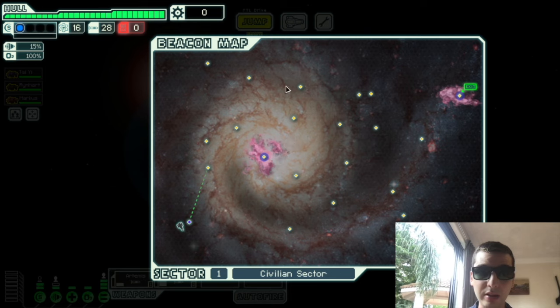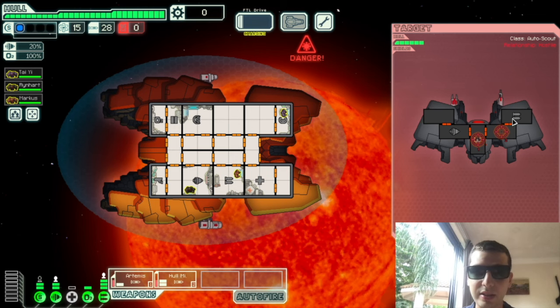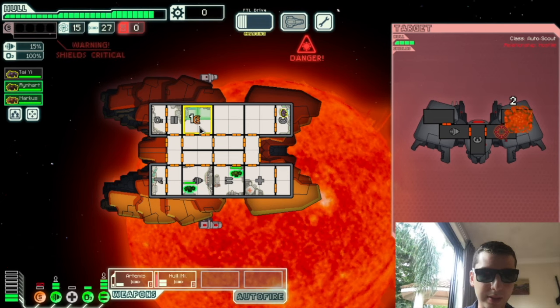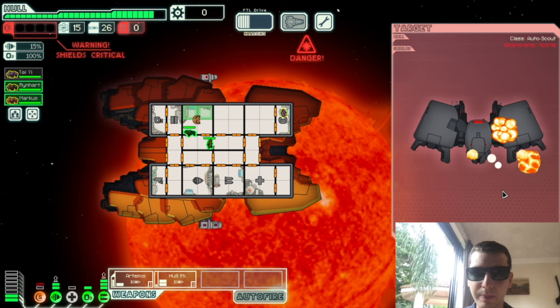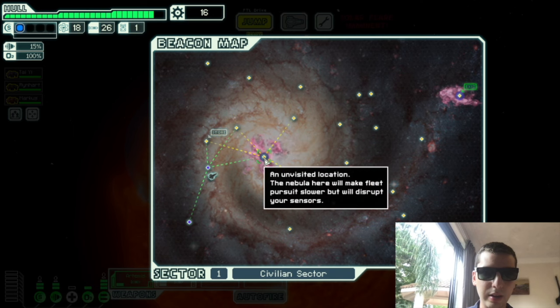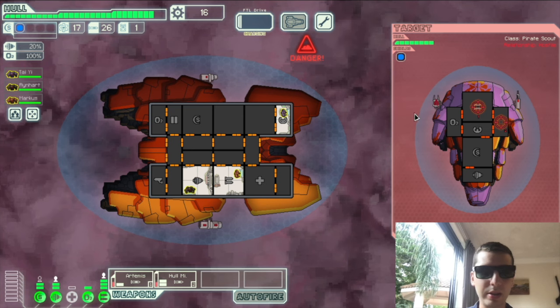First thing I'm going to do is look for where a store could be. I'm going to head up here and try to find a store ASAP before I spend any scrap on anything else. The unique thing about Rock B — it's actually pretty good in the first sector. Like you can Artemis their weapons. This guy might get a shot off — that's bad, but we can fix that. Hull missile takes down this guy pretty quickly, assuming they hit. So there is a store there. I think I'll go here, then to the store. Go for weapons, then just try to do damage. Try to finish him off with as little missiles as possible.